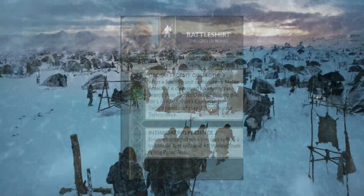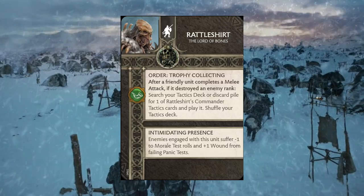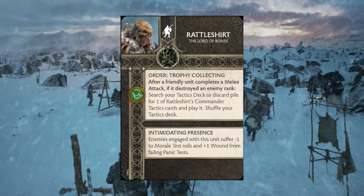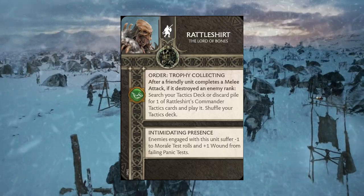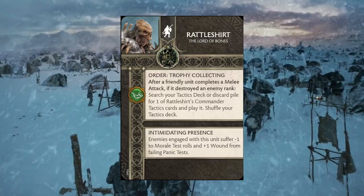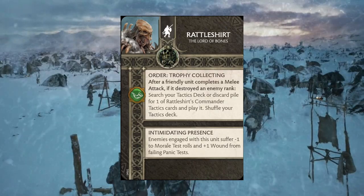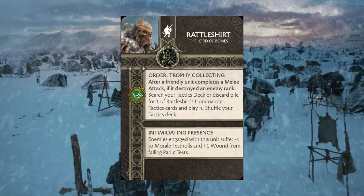This is where I'd say I don't feel like I need Ygritte's attachment as much — I'd prefer her as NCU, with Tormund in the list. When we get to commanders, this is where the bear riders get spicy — and that's Rattleshirt, the Lord of Bones. As an attachment he brings the order Trophy Collecting: after a friendly unit completes a melee attack and destroys an enemy rank, you search your tactics deck or discard pile for one of Rattleshirt's commander cards and play it. He also gives the unit Intimidating Presence — enemies engaged with this unit suffer minus one to morale test rolls and plus one wound for failed panic tests.